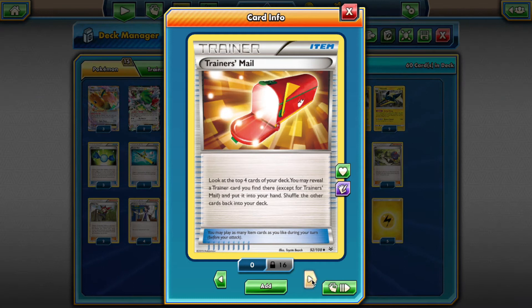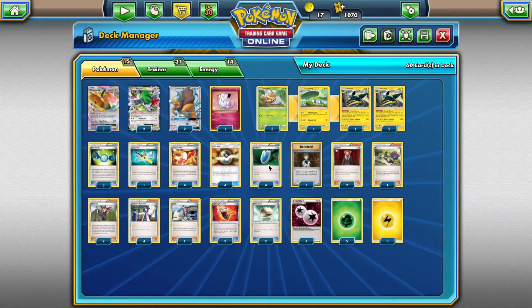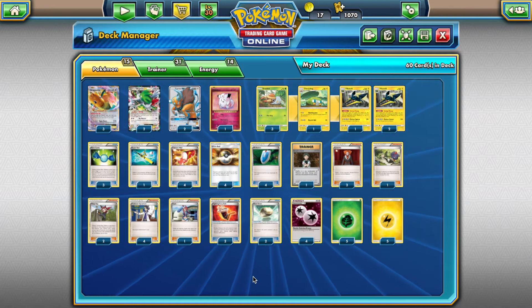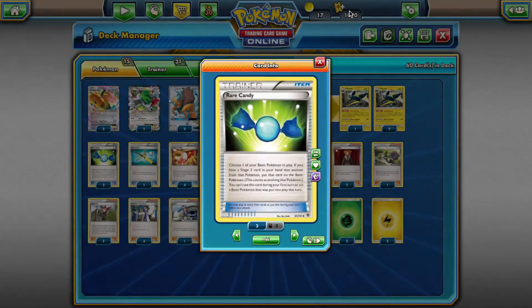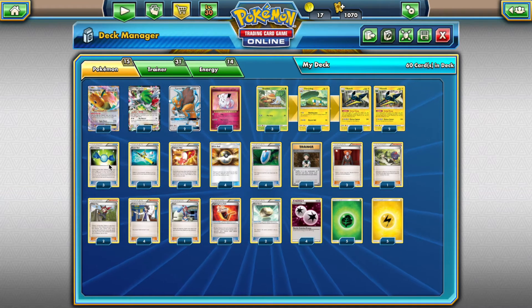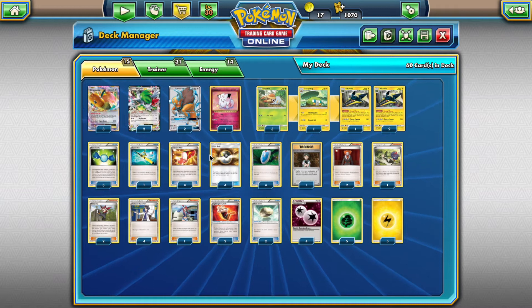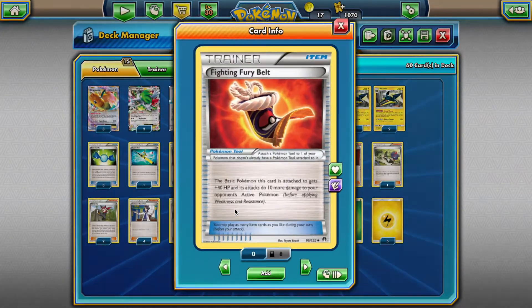We are playing a lot of consistency cards: 4 Trainer's Mail and 4 Ultra Ball. Ultra Ball goes for Shaymin, Trainer's Mail goes for Ultra Ball, supporters, and also Rare Candy, which is fairly important. We are playing 2 Lysandre, pretty standard. Only 1 N unfortunately — we'd love to play a second but don't know what to cut. We have another draw supporter, which is Skyla — she can search for any Trainer card, usually goes for Rare Candy, and if we already have that, usually goes for Ultra Ball. It's a nice one in decks that need to get the Stage 2 with Rare Candy. We are playing 2 Ninja Boy. We are playing 4 Sycamore as usual.